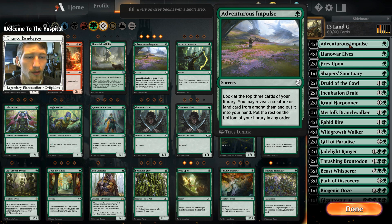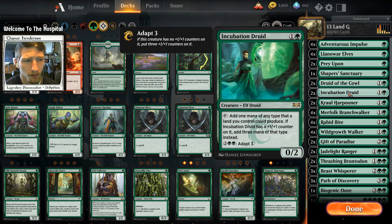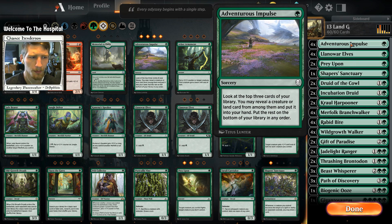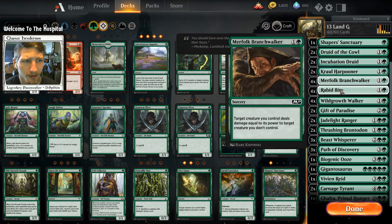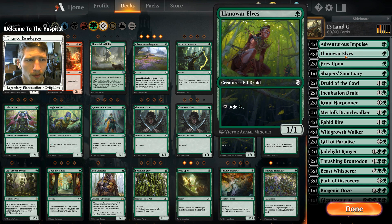We have four copies of Adventurous Impulse. Obviously, we're playing a 13-land deck, so sometimes you're not going to hit the lands on time. Most of the time you'll be running off your Land Awards or Druids and Incubation Druids plus your lands, which should be plenty enough to cast all your spells. If you're not looking for a land, you get to hit a creature. And if you miss, at least you're getting those instants or sorceries out from the top of your deck.